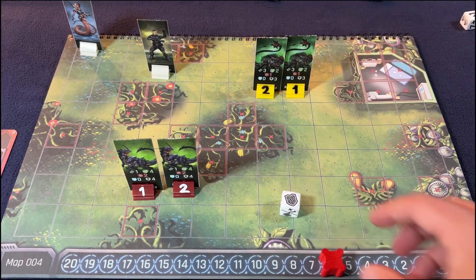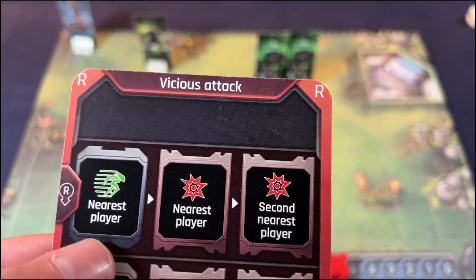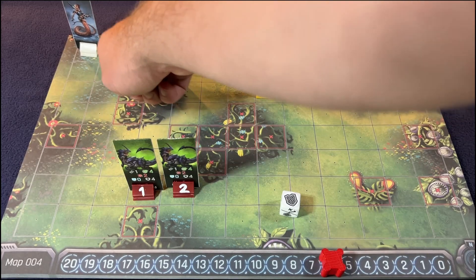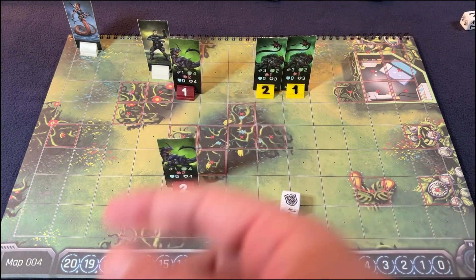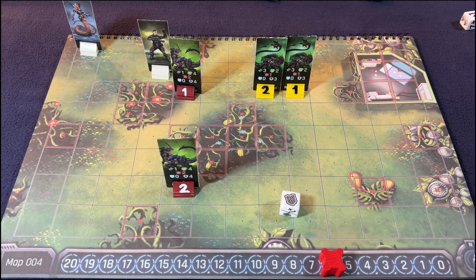That was my turn. Now the red enemies go again. The first one moves towards the nearest player — three, four, five, two, three, four, five, six. Hero is closer so he moves forward — one, two, three, four. He is adjacent so he will attack hero. That shield goes back down to one — so hero has one shield left. The second goes towards the most distant player, which is Leilai — two, three, four — not able to attack anyone because she's only got a range of one.